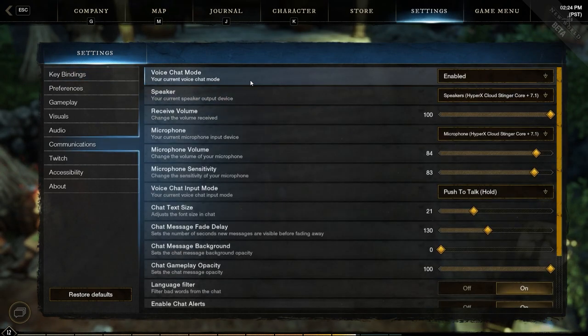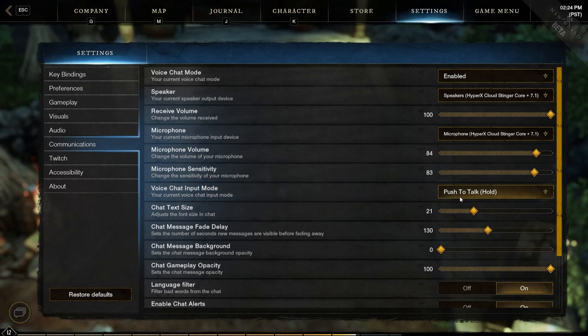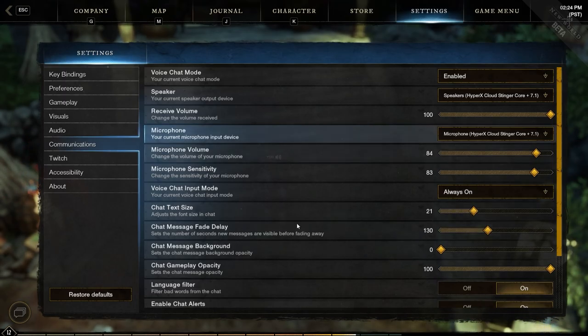Under Communications, you'll see here a whole bunch of stuff, but when you come down here, you're going to see Voice Chat Input Mode. What this is, is your ability to chat with other people. Right now for me, it's set to Push to Talk, Hold. The standard key bind is to press the V key when you want to talk to other people. If you want it to be on all the time and just Always On, all you've got to do is drop that down and click on Always On.